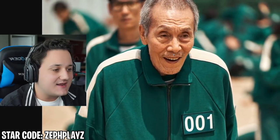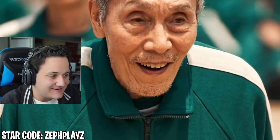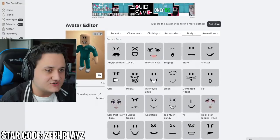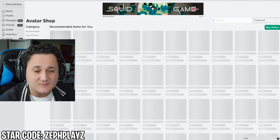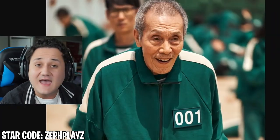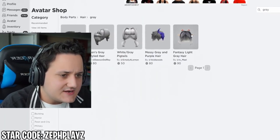He's old so he has gray hair and a little bit of stubble — not quite a full beard, just a few patches of stubble. So we're going to look for that. We're going to the avatar shop to find his hair first. Going to body parts and hair, and typing in 'gray' — I don't think I've ever in my life searched for gray hair in Roblox. Drop a like for this iconic moment.